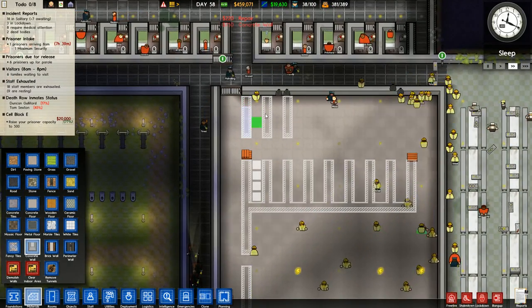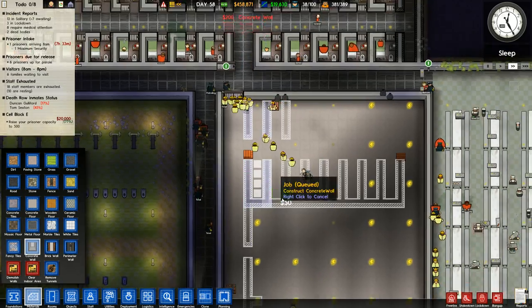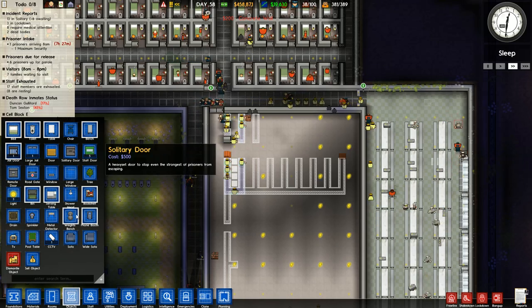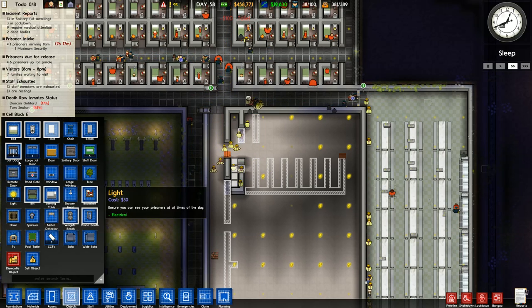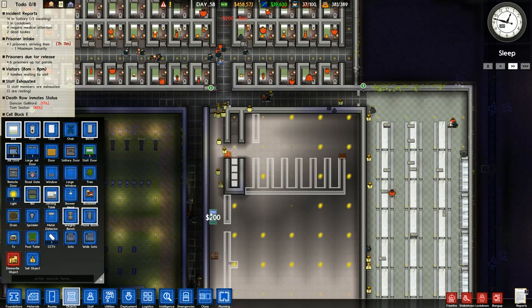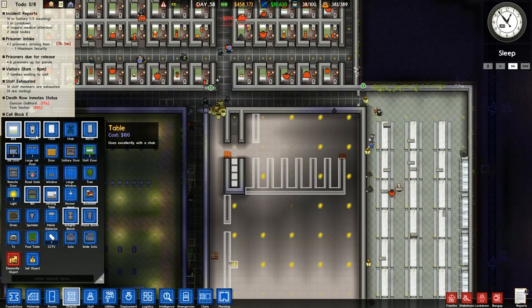We're gonna have to just build this and then clone it all over the place without doors obviously. We're gonna put the toilets down - plop. They can crawl over their bed to reach the toilet. I think that's totally okay, and totally not inhumane as one might think.